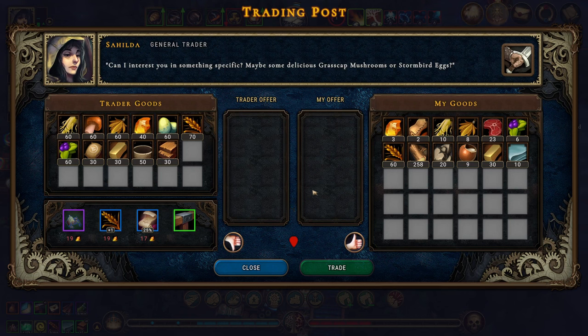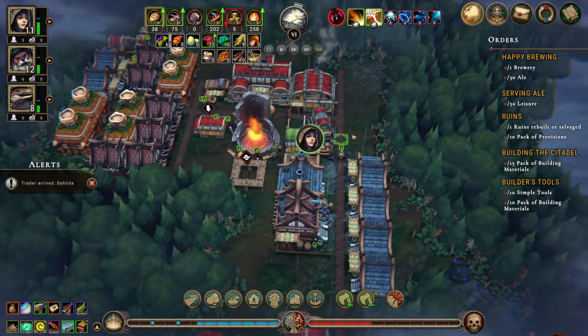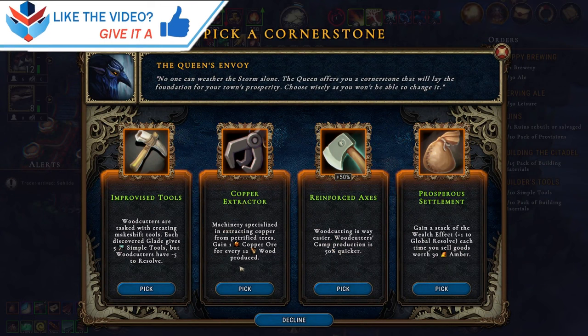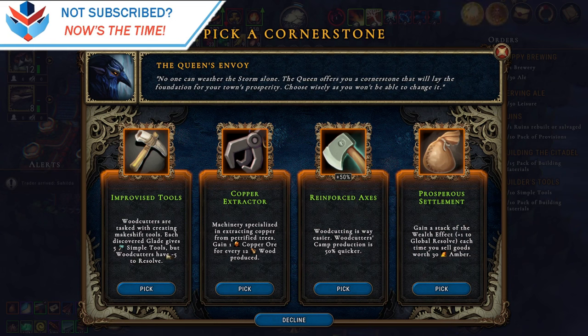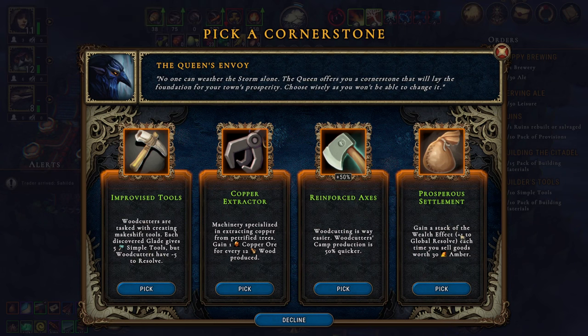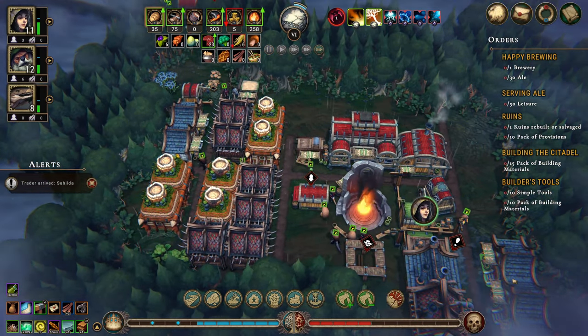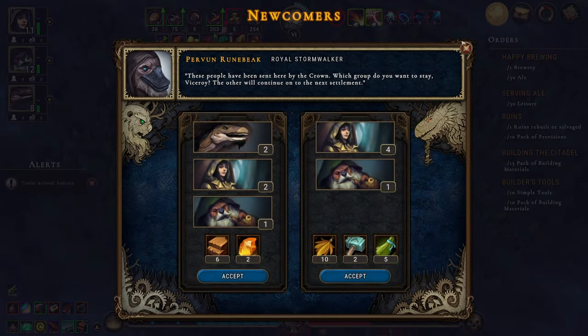Let's do the furniture. I don't think we need anything else right now. We are low on food but we'll be fine. One copper ore for every 12 wood produced — not bad. No gain stack of the wealth effect — let's do that. I don't really want people right now, and unless they bring parts I don't care for people.